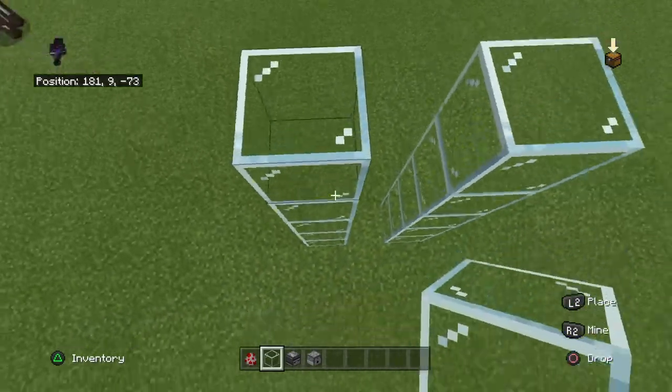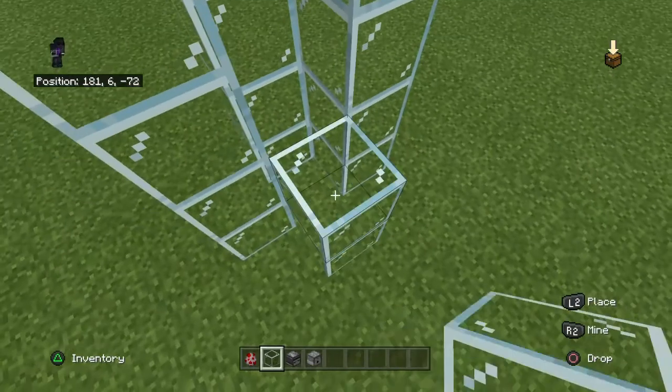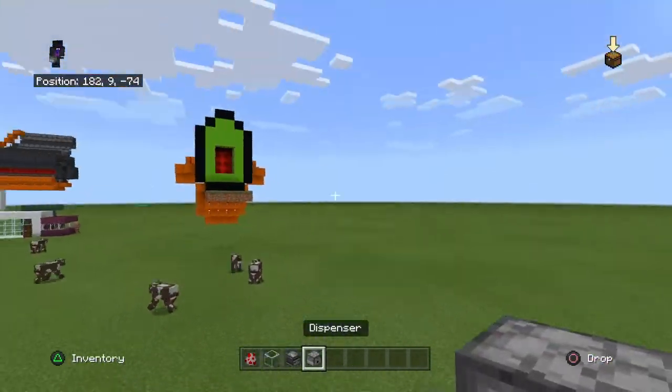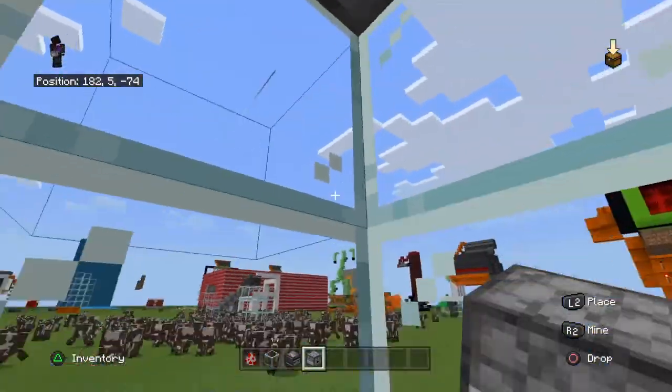So, build a column, put a block... no, sorry, put the whole column, and put a vertical dispenser like so.